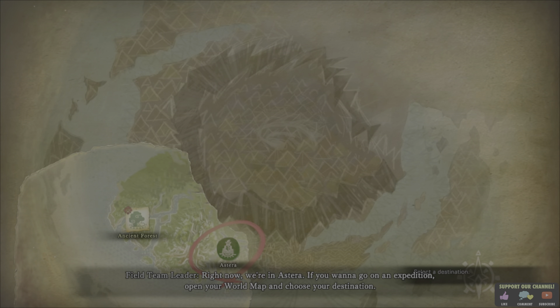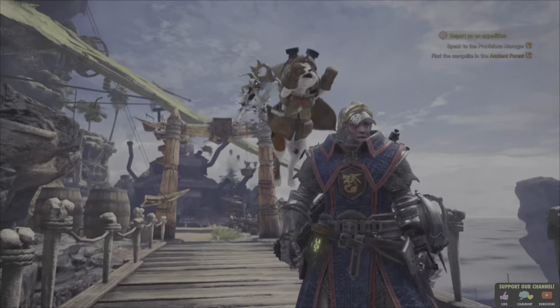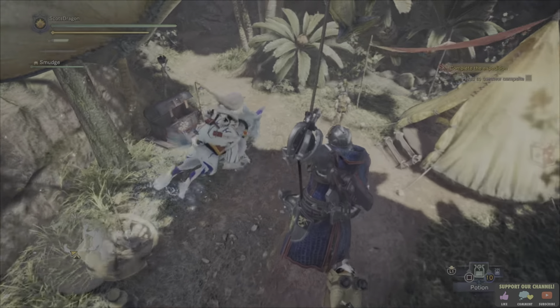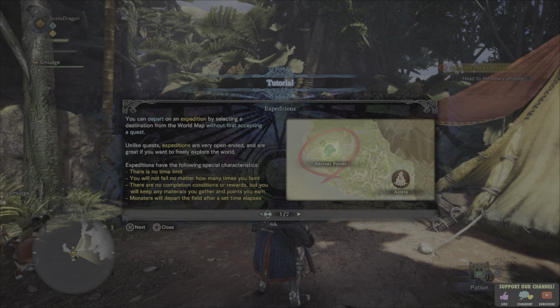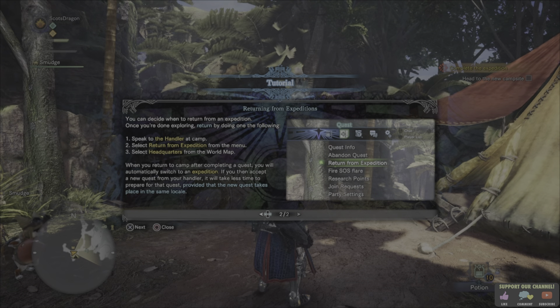Right, now in the lair — if you want to go on an expedition, open your world map and choose your destination. For this expedition we need to head to the ancient forest. We can expand expeditions as we delve further into the world. So I'm going to move the marker over so it highlights the ancient forest. Over here it says Anjanath and Great Jagras — basically that's two out of the three monsters you know about that are in this area. There are flourishing flower beds we haven't found yet.